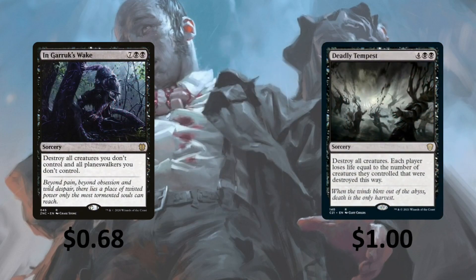Then, In Garruk's Wake — destroy all creatures you don't control and all Planeswalkers you don't control. And Deadly Tempest — destroy all creatures; each player loses life equal to the number of creatures they controlled that were destroyed this way.